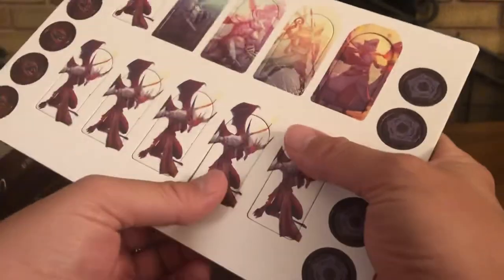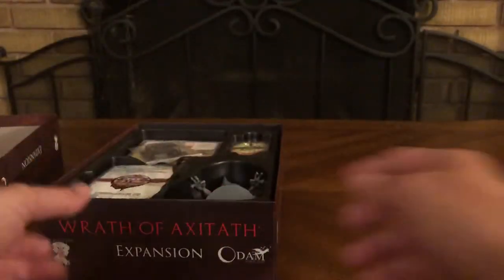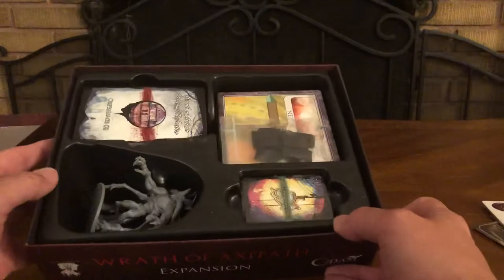They're easily placed right back in — you can see how easily they're popping right out, and they go back in just as easy. Let's see what else is inside this box — looks like we've got some cards, and we'll get to the figure itself.